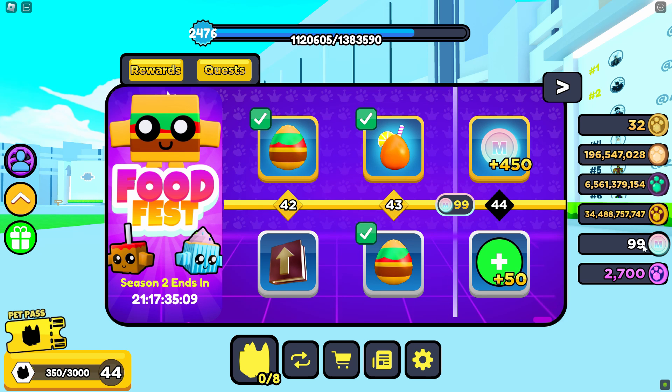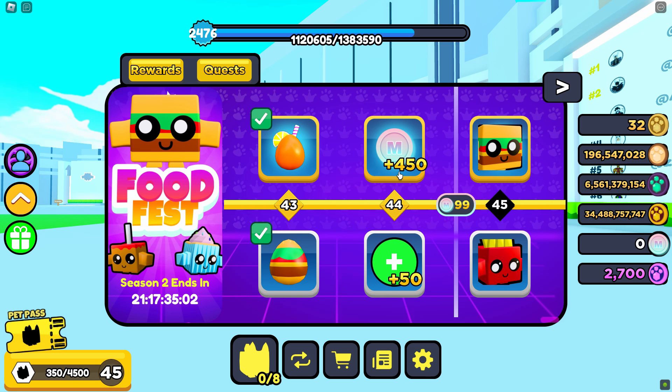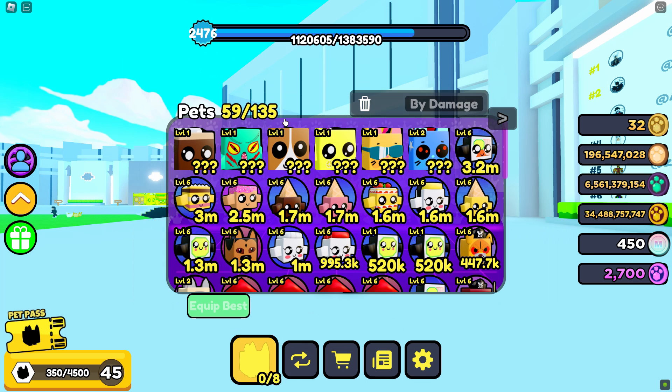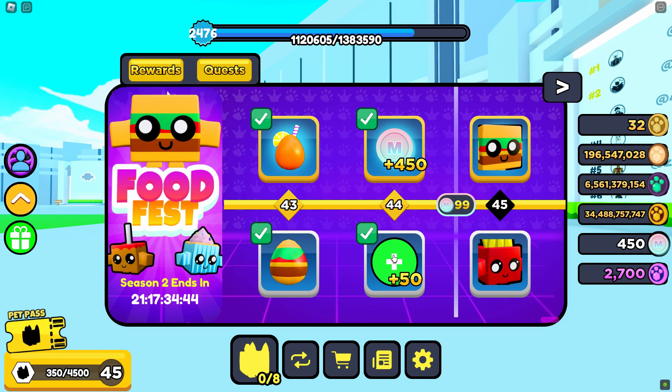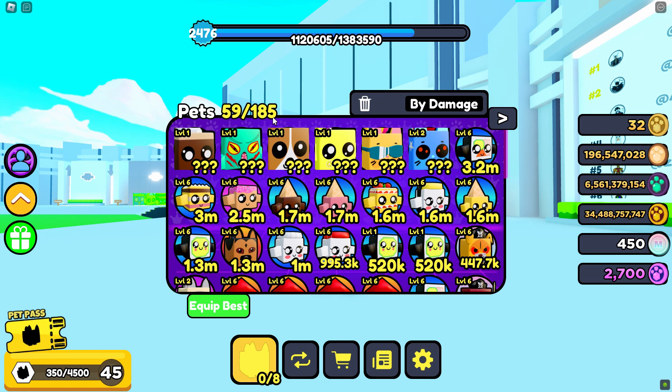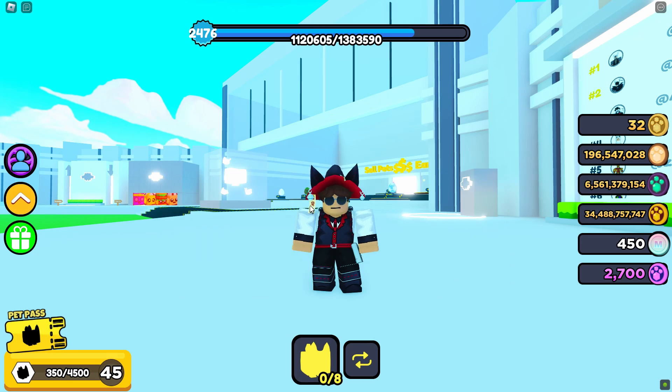So let's get on to it. I have 99 Mega Coins right here, and I'm going to go ahead and buy it. So first we are going to get the Mega Coins. Now I have 450, which is really good. And right here is a plus 50 inventory slot. Right now I have 135, and if we go back to here and claim it, I now have 185, which is pretty cool — more inventory space, which is nice.